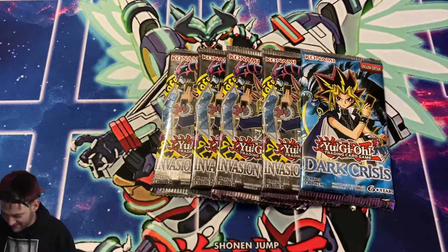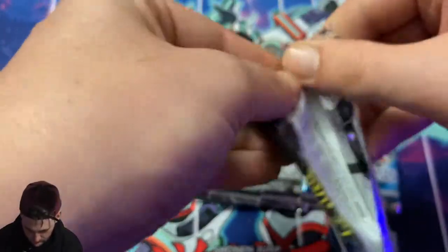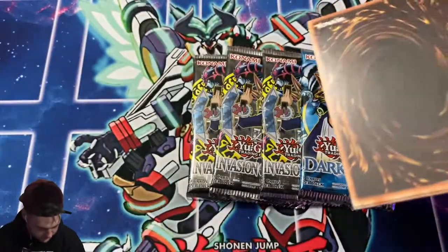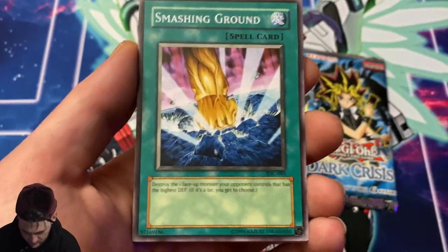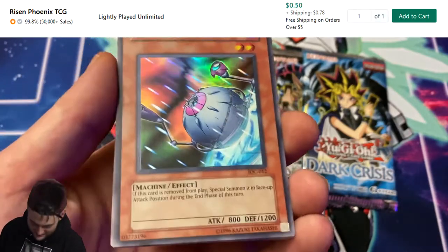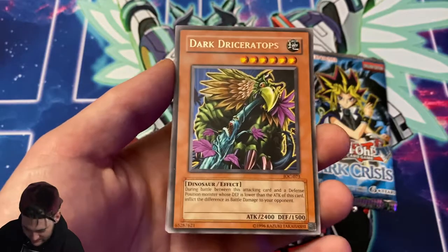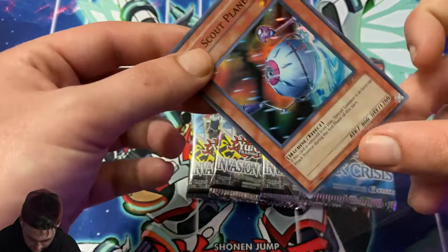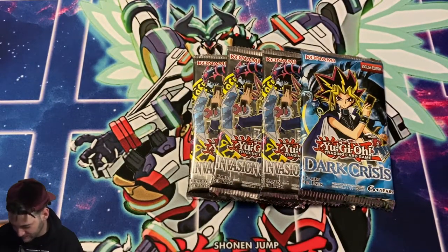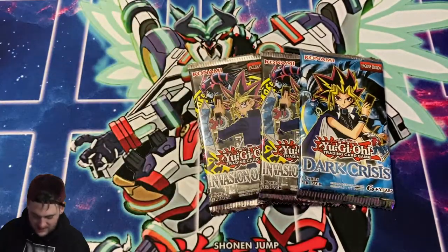Alright, on to the next pack — this is a shorter video, hope you guys enjoy this one. Ryukoki, Anti-Aircraft Flower, Smashing Ground, and our holo — guys, we pulled the holo! DD Scout Plane! Oh my god! And a Dark Driceratops! This opening has been godly — give that one more look, and we can't forget the rare. Three more packs left — what can we end with?